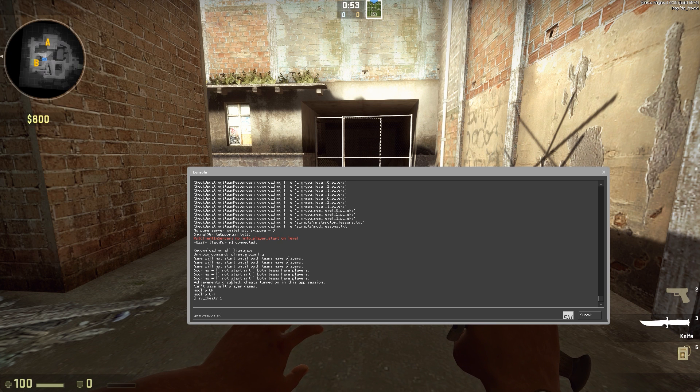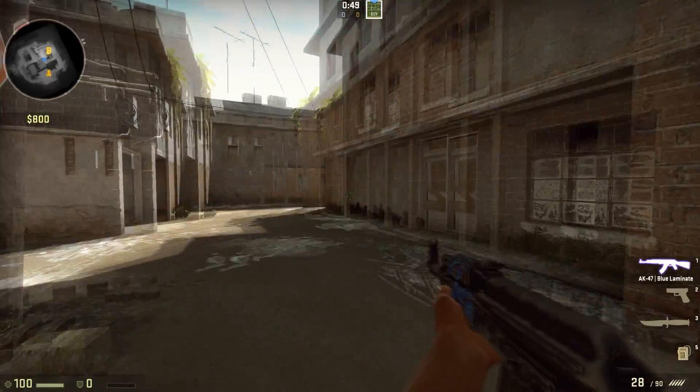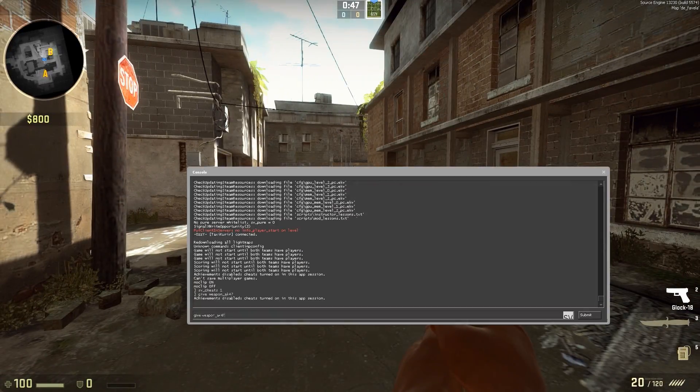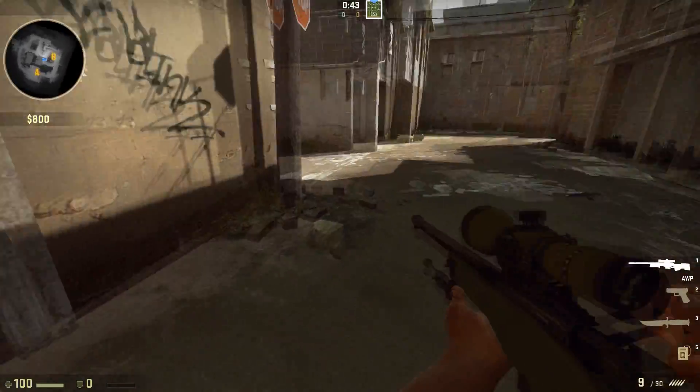After that you need to type 'give' then 'weapon' and then your weapon name. In my case it's an AK-47 — and there we go, you get your AK-47. Then you can drop that and get an AWP if you want to.